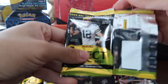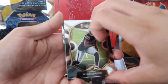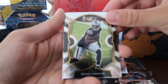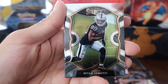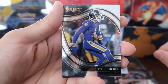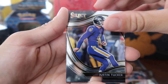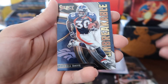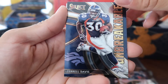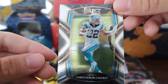This pack has four cards. Brian Edwards — we've pulled him a couple of times already. Next, Justin Tucker — one of the better kickers, look at him in the middle of the action. Next, an Unbreakable Terrell Davis — we pulled a bunch of unbreakable cards in the last pack opening with a lot of older QBs. And then Christian McCaffrey — nice! Christian McCaffrey for Carolina.